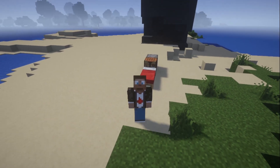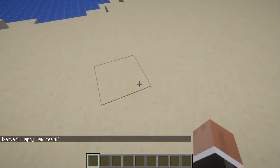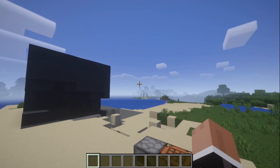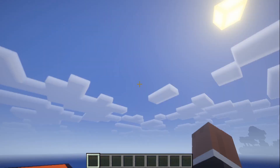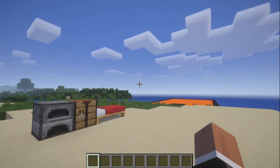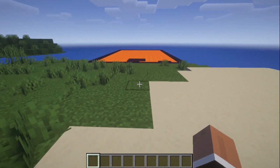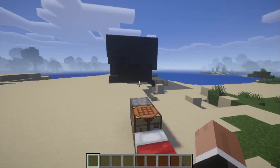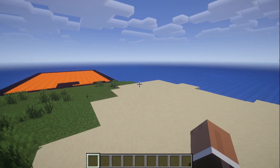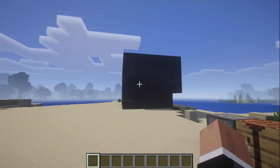What's up guys, PursuedFire here today with another Minecraft Datapack tutorial. In the last tutorial we set up a timer that would say Happy New Year whenever it reached zero, then reset, and we went over the basics of scoreboards. Today we're going to go into one of the coolest features of scoreboards: the slash trigger commands. This basically allows you to create custom commands in Minecraft vanilla, which is really powerful and awesome.